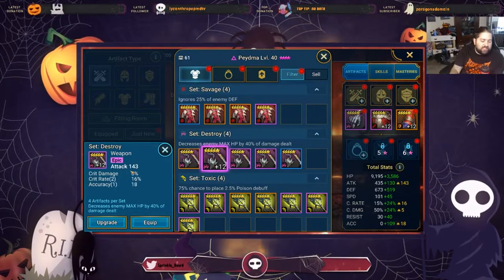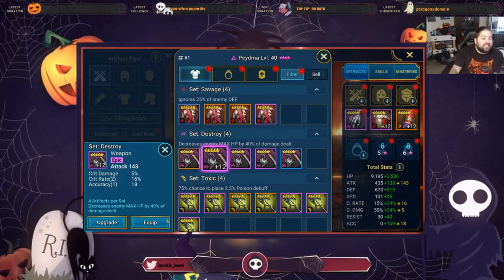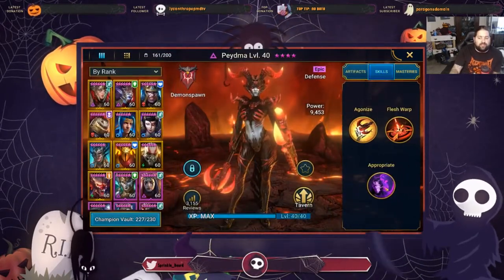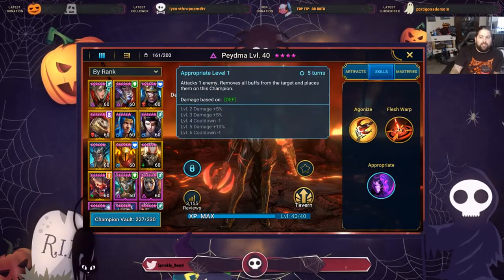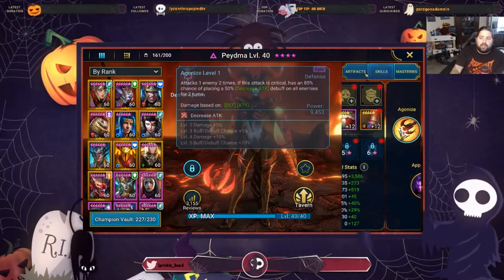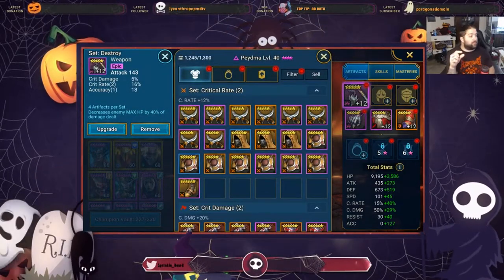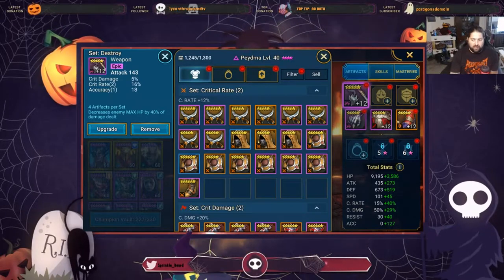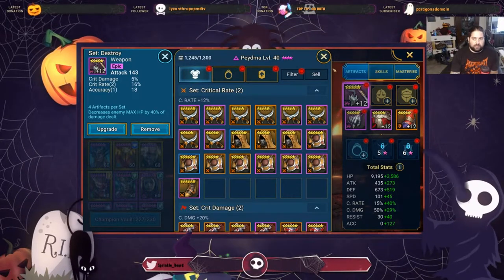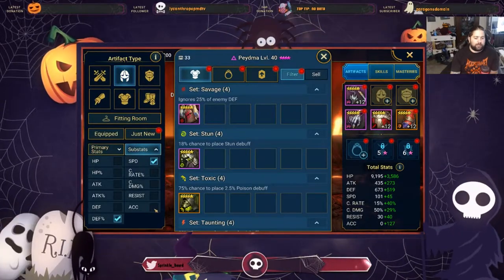We never want somebody to resist Appropriate or Agonize. If we can get decreased attack on everybody, that would be amazing. So it took me four pieces of gear to reach that 100% crit rate. Now that's done, I know I can focus on things like speed, accuracy, and defense percentage. The rest of her gear I'm going to focus on speed, defense percentage, and accuracy.